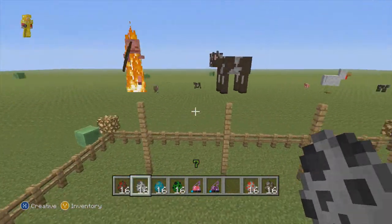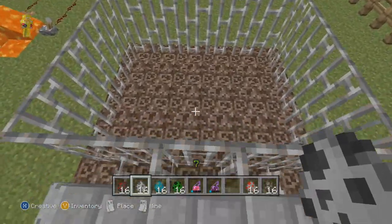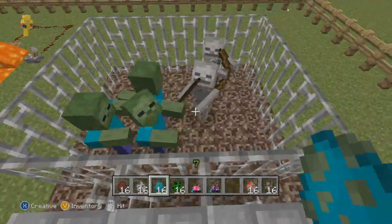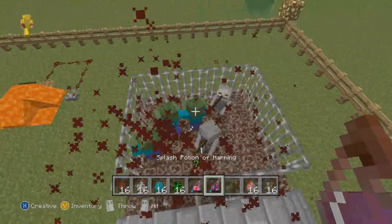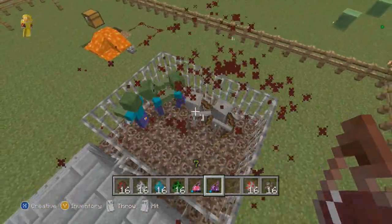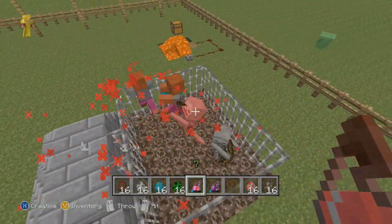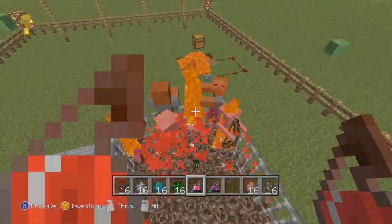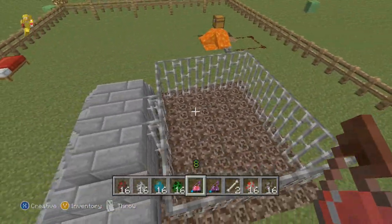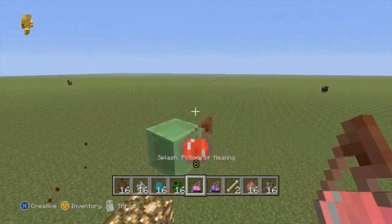Now here's one thing I did not even know — a friend told me this and it was crazy. Basically, potions of harming do nothing against zombies and skeletons. Potions of harming will hurt other things but not the undead. The way I explain it is: since they're dead, harming doesn't hurt them. But if you have a potion of healing, it actually hurts and kills them — look at that! Potions of healing actually hurts the undead. It's a bit weird though because in previous versions potions of harming hurt everything and potion of healing didn't do anything.